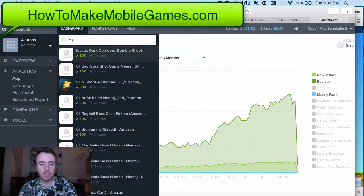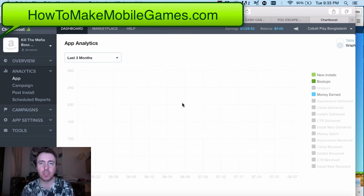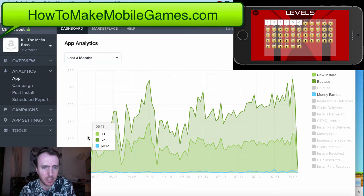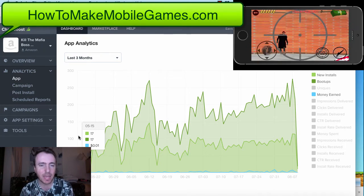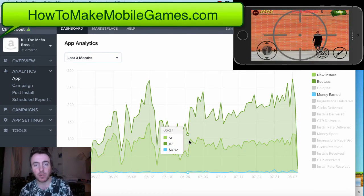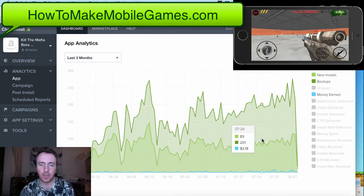I'm looking at why we haven't seen a nice increase in revenue even though we've got this increase in boot-ups. The first FPS game was the Mafia Kill game, and it was first published around the middle of May. Also, the start of July is school holiday time for a lot of kids in the US and Europe, so that's obviously going to have an impact on downloads as well.